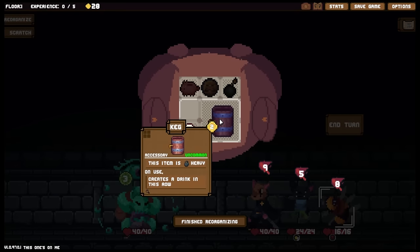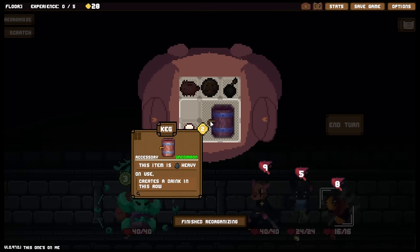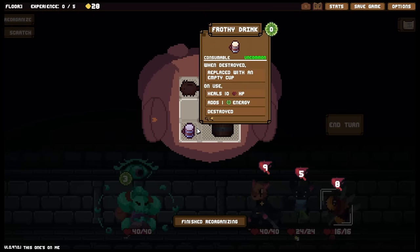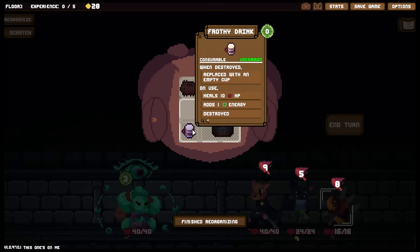A frothy drink! The beauty of this is as long as I remember I should be able to create a frothy drink - assuming it is always a frothy drink, which it might not always be. We'll then be able to use that to send back to Zachion and unlock tea. Marvellous.